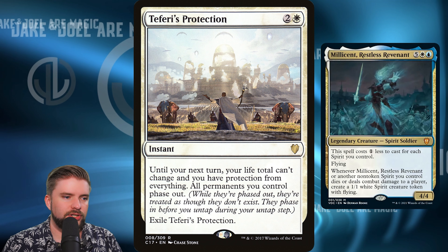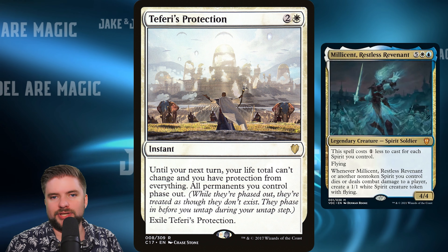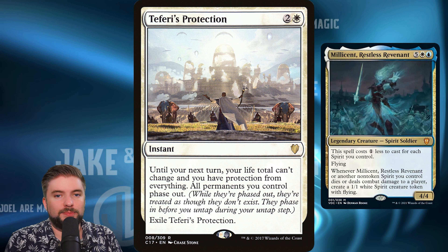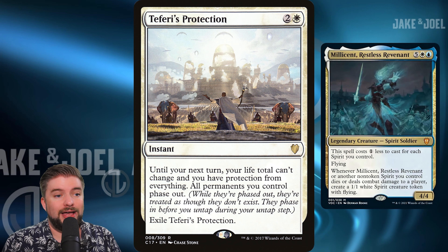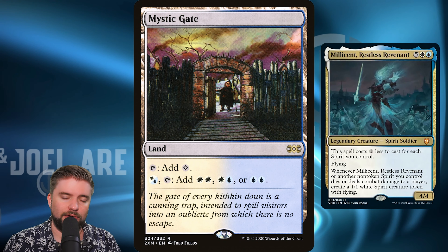What needs to be said about Teferi's Protection? It phases out everything, your life total can't change, you've got protection from everything — it's a fantastic way to protect your attacking line, especially if it's tokens. Everything's phasing out. Teferi's Protection is $22 right now, and I definitely think it's a bling upgrade to this deck if you don't already have it.